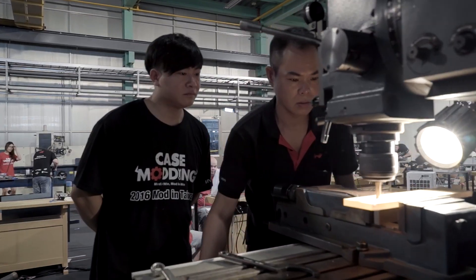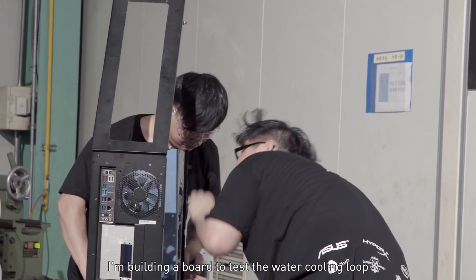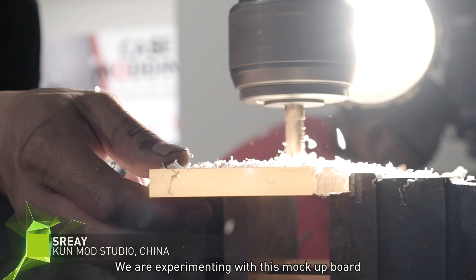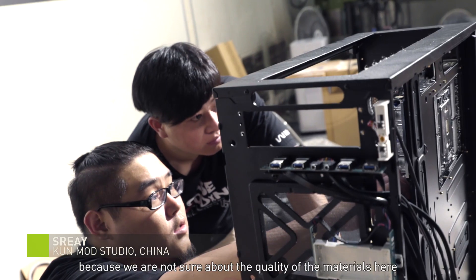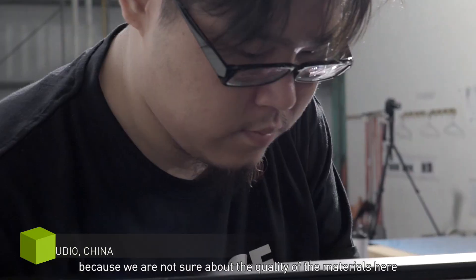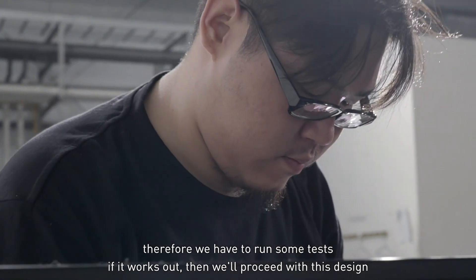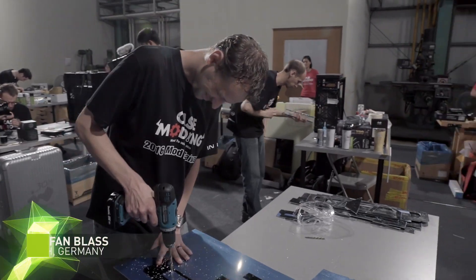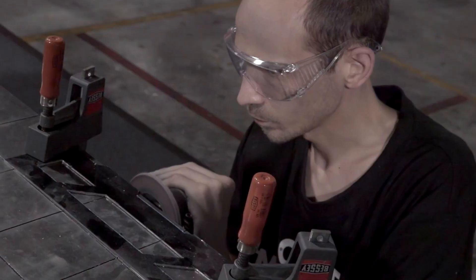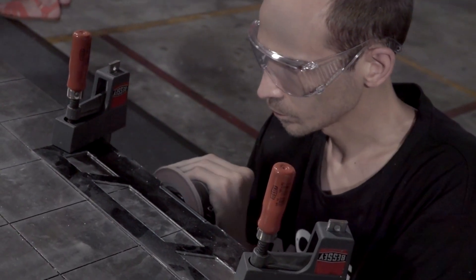The Chinese team has started to do their water cooling loop. This is a water cooling machine — we're just going to use it as an experiment. Because we don't know the materials, we need to test it. If it's possible, we'll use this method. We just have to finish the last alloy parts, and after they are finished and sanded, we will do the same parts all in acrylic. That's the plan for today — hopefully we finish it.